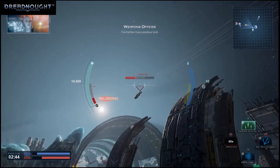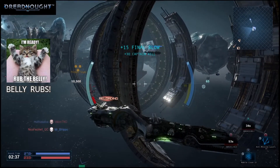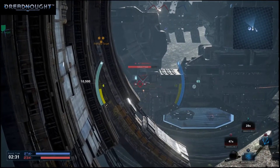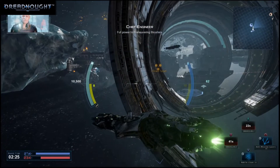Flechette has positive lock. Launching flechette swarm. That did it. Enemy hull collapsing.